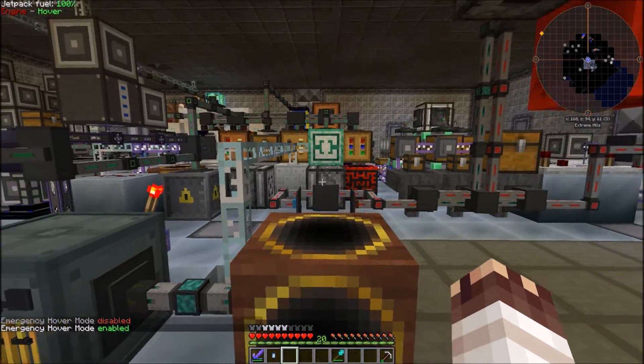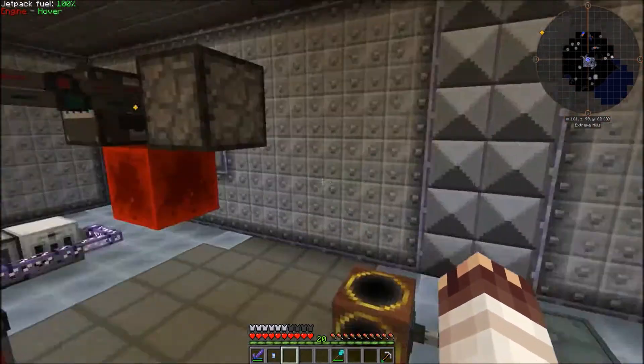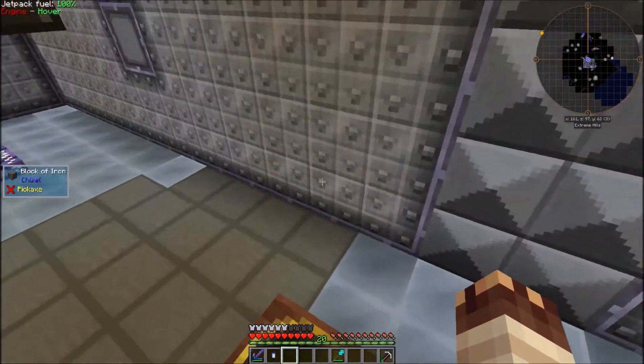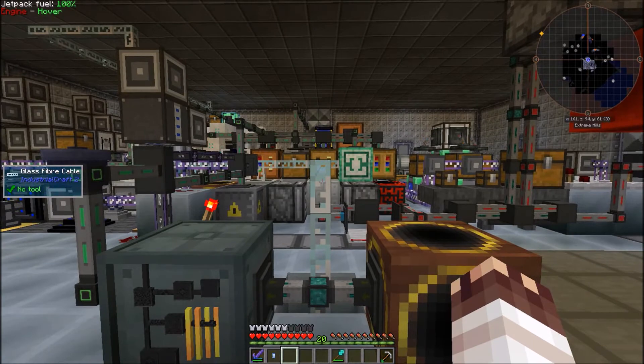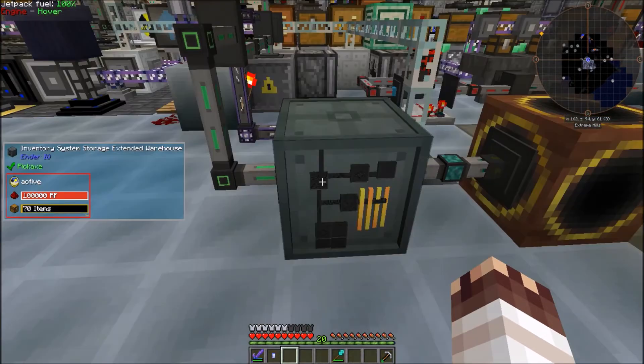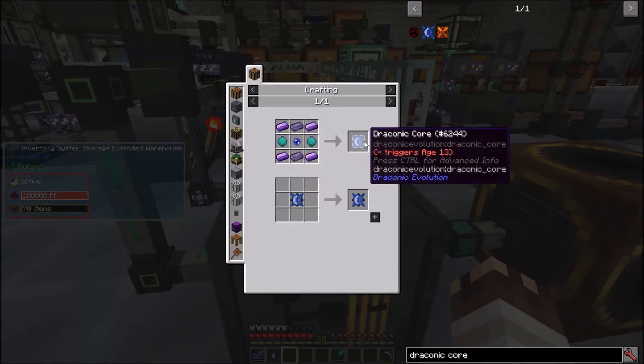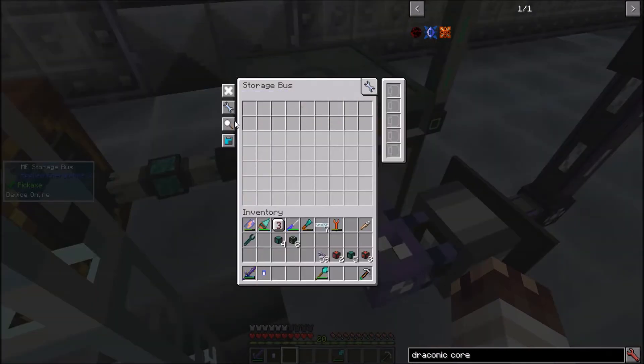Every pair takes up another stack in an inventory, and there are no storage options in Age of Engineering which store items based on number and not by type or stack. So the only solution for me was to find a storage system with the most slots. That is the Inventory System Storage Extended Warehouse, which holds 540 slots, which is enough for 1080 quantum entangled singularities or 1080 draconic cores.